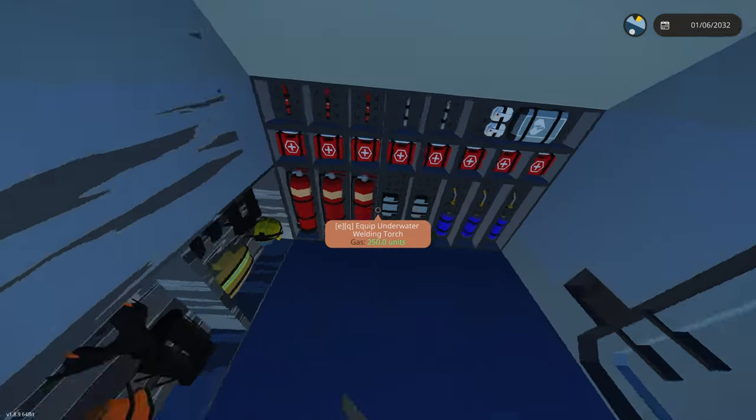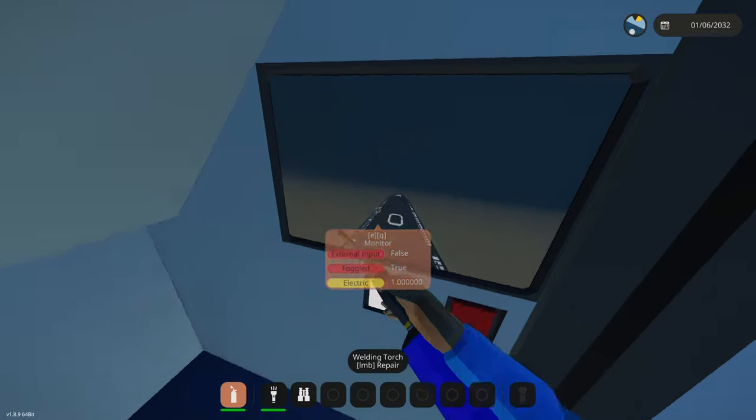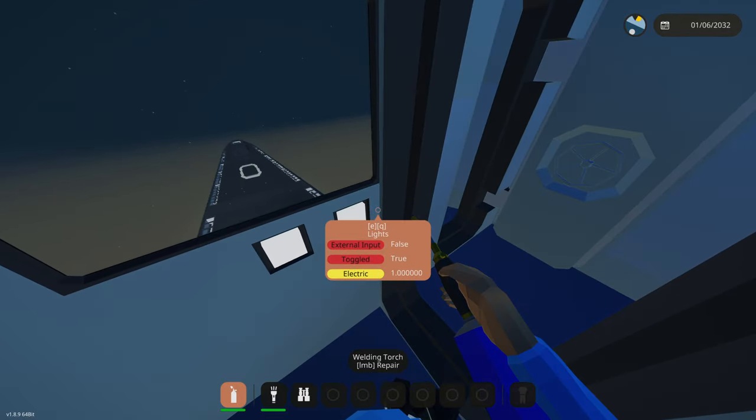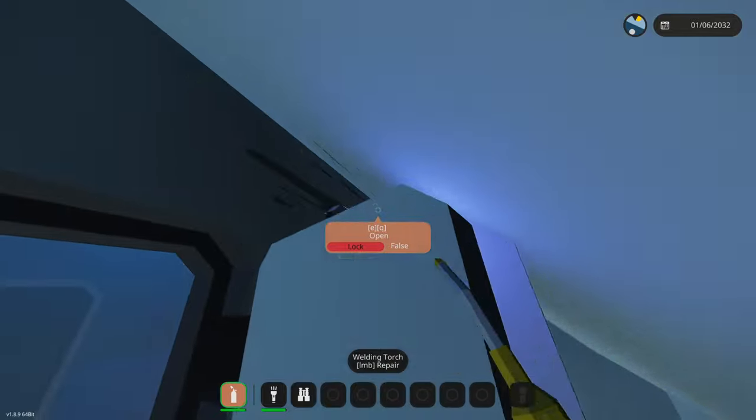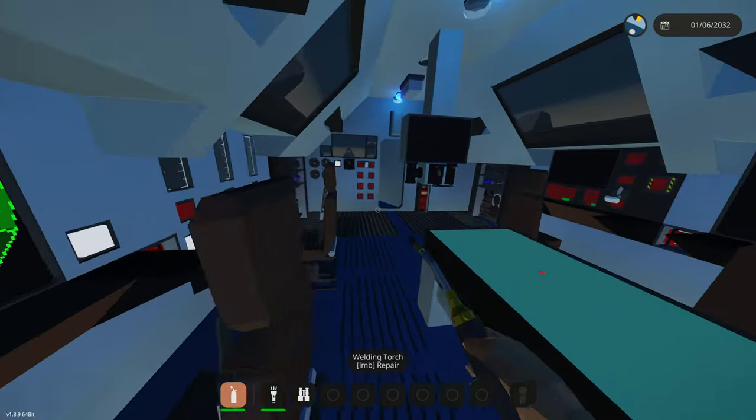We need to grab a welder. It's great that there's a supply room right here with all the welder and repair equipment. We're gonna repair this, and then we have our monitor here of the outside. What did I just activate? It's a broken light - I was like, why is there a police light going off in here? We are definitely starting to have issues.